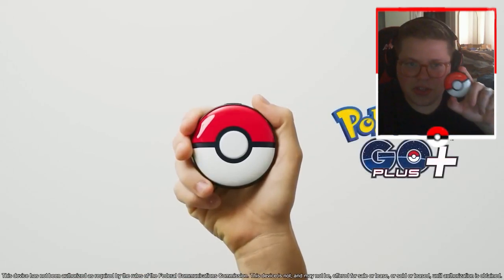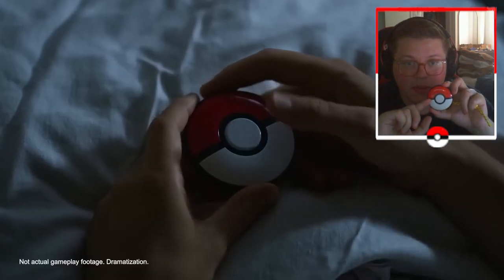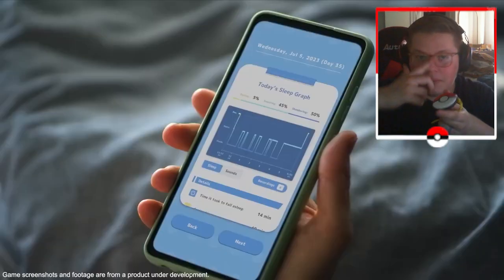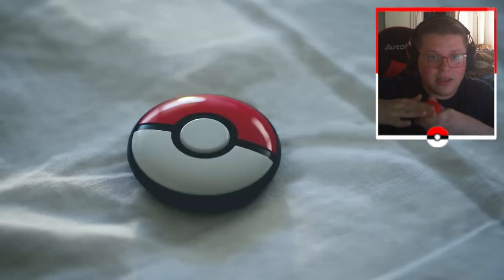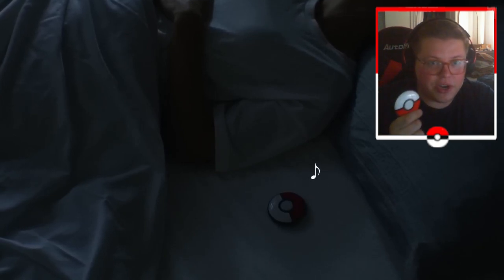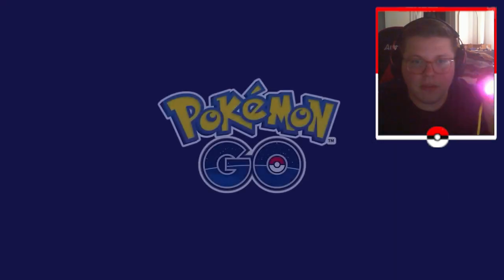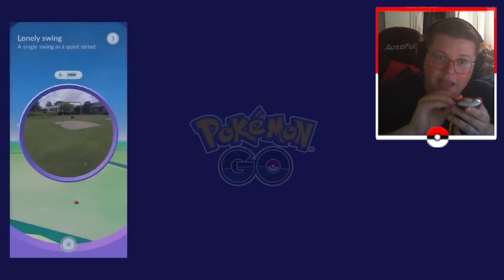Here's one thing that's debatable: I mentioned earlier that a con is it's larger, but in my opinion the shape is much better. This is the perfect device to stick in your pocket and click through your pocket. It's flat and circular, so it's easily identifiable and you can just tap it through your pocket. A lot of people are embarrassed to pull something like this out in the street — I wouldn't either — but I can just stick it in my pocket and click it. Unlike the normal Pokemon Plus, the button on this is easier to use and the flat shape is more convenient.